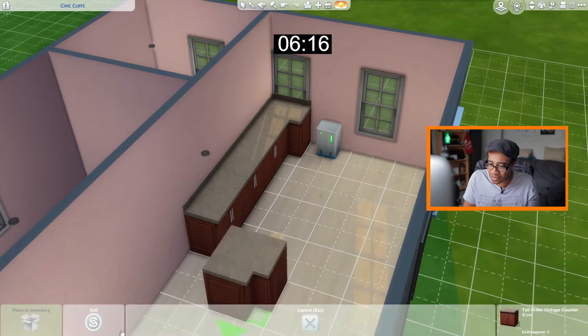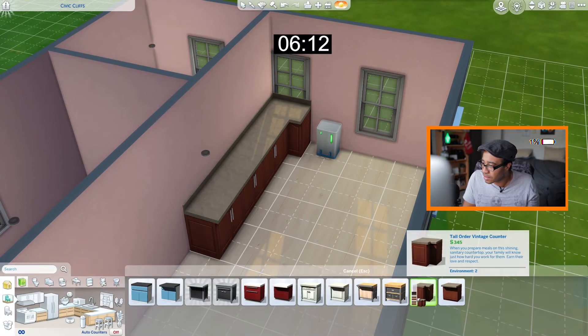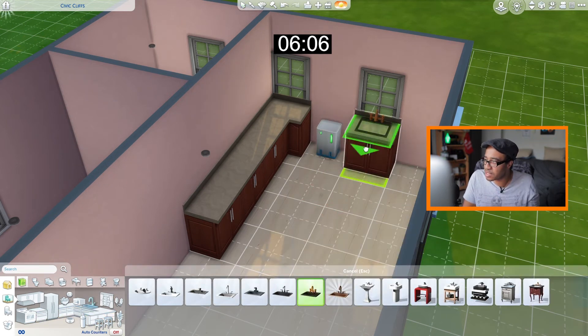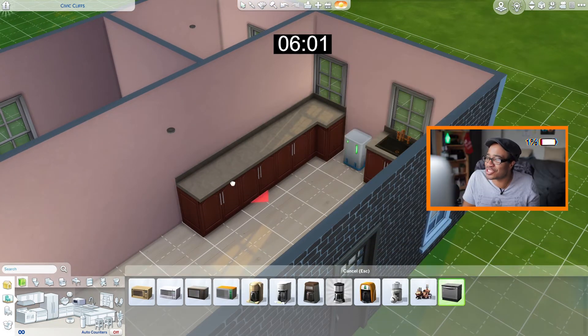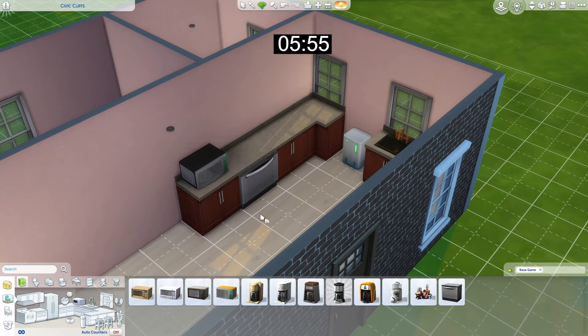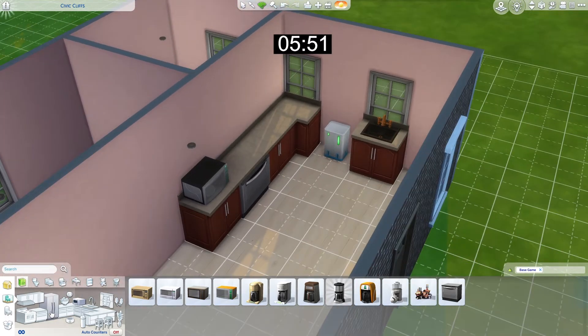Let's go ahead and add our plumbing for the kitchen area. You know what, let's also add a little dishwasher — can never go wrong with a dishwasher. We'll go ahead and change the color to black. All right, we got everything in here we need... oh, we need a fridge! Let's go ahead and put a little refrigerator in.